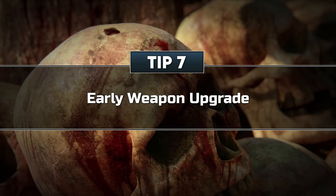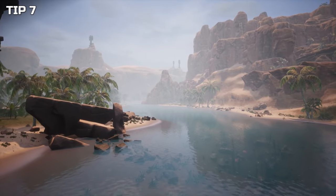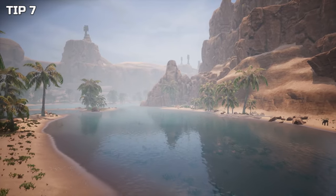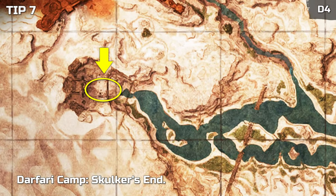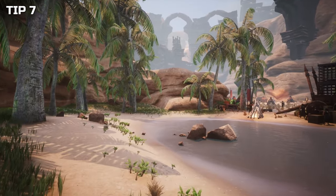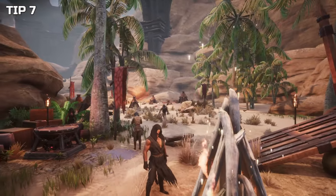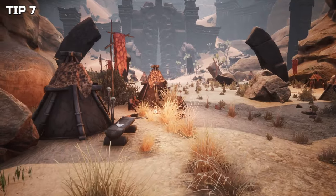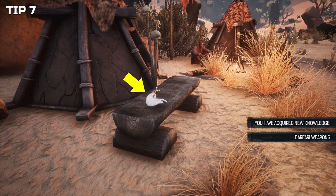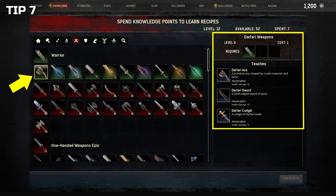Tip 7: Early weapon upgrade. Should you still be exploring the southern area around the river, here is a quick tip on where to get a recipe for some slightly better weapons early on. When you venture to the end of the river in the west, you will discover a camp of the Dafari tribe. In the very beginning of that camp, on the left hand side, you can find a bone-like weapon lying on a bench in front of a tent. Interact with it and you will learn the knowledge for Dafari weapons. With luck, you might be able to dash in and run the attackers off without a fight. The weapons might not be the most significant upgrade, but everything helps, at least until you can craft the next better tier of weapons.